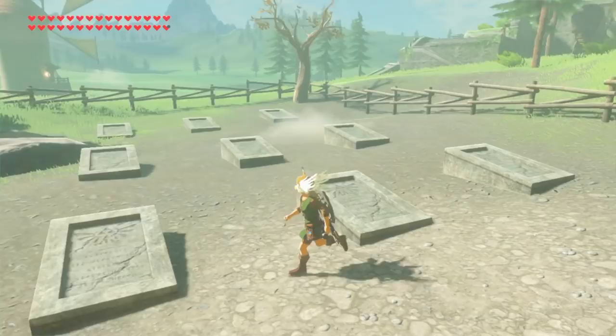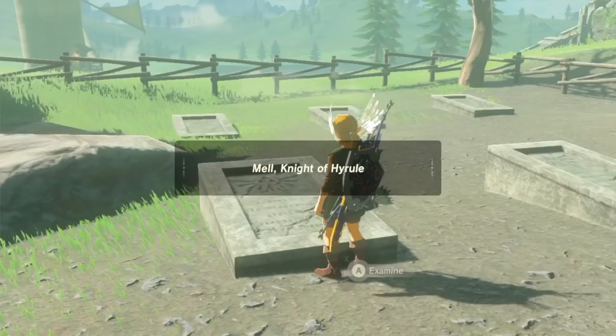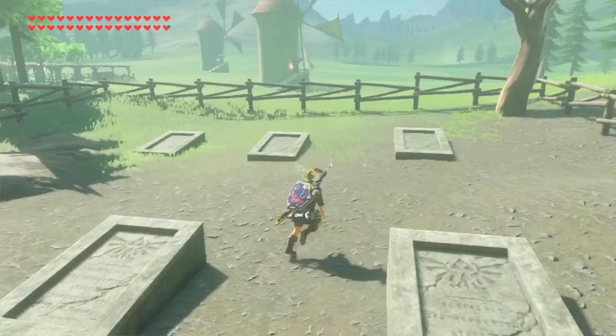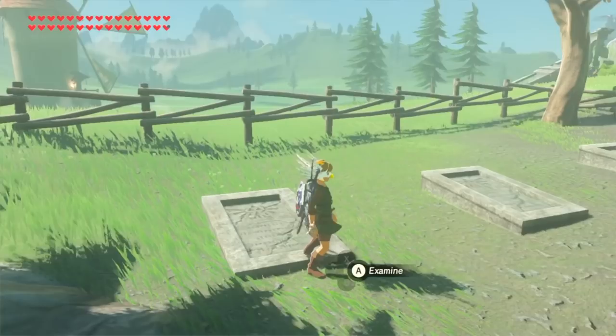Oh, those are cool looking. Here lies Pola and Roid, who wish to be buried together for eternity — that's a Polaroid film joke, kids. Mel, Knight of Hyrule. Lord Dampe! Saran the Priest. It really zoomed in there, didn't it — like, pay attention. Dr. Rotas. All of these tombstones are cracked in exactly the same way. This grave is not yet marked.